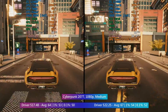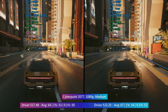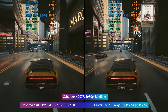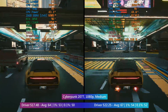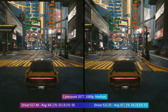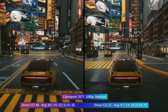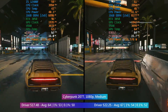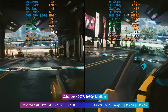Cyberpunk 2077 is up first and we actually saw minor improvements to the average, 1% and 0.1% low figures. There is nothing significant here but we've gained roughly 5% on the average for just downloading something, which is fine by me. It reminds me of the days when the 'download more RAM' meme was going around, except this time we are actually legitimately downloading more frames per second. Pretty cool, but this is nothing compared to the next result.